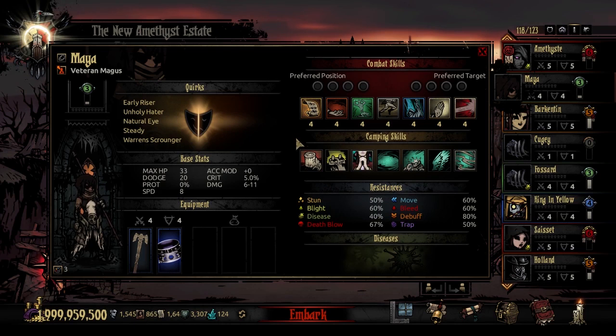Her crit effect: when she crits, she gives herself a buff for less stress damage received for 3 rounds — a built-in stress resistance buff when she crits. For party compositions, I'd urge you to put her with 2 main DPS attackers — people you want attacking every turn. With 2 of those and her, that 4th slot can go in a lot of different directions.